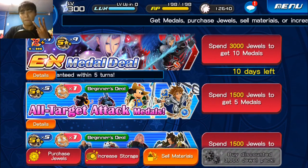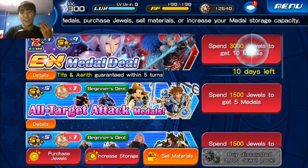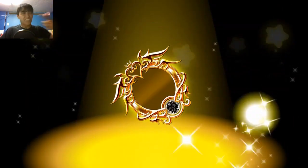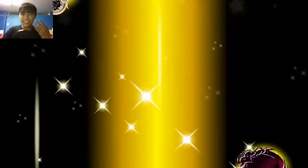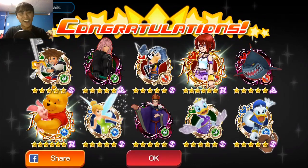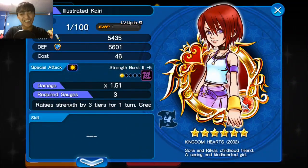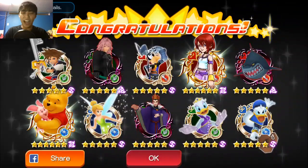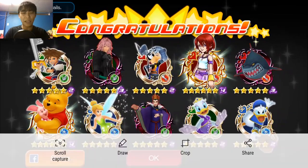Let's do two, maybe three pulls based on how it goes. Here comes the first one — let's see if we can get that Sephiroth EX right off the bat. It's upright — HD Nominay, Key Art 2. We got two! We got a one-dotted Illustrated Kairi, and we did get a Pooh and Piglet. Getting two premiums in the same pull is pretty dope, but it is not what we are looking for, so we are going to pull again.